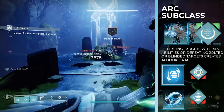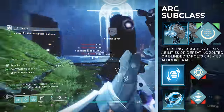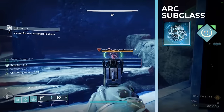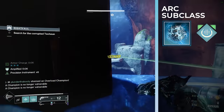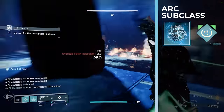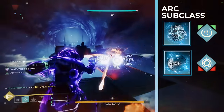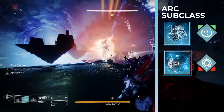The blinding from the grenade can stun unstoppable champions, and the jolt from the grenade can stun overload champions. The next fragment is spark of discharge: arc weapon final blows have a chance to create an ionic trace — basically every three kills on a red bar enemy spawns a guaranteed ionic trace. Combining that with defeating blinded and jolted targets means you will be getting an incredible number of ionic traces. The third fragment is spark of beacons: while amplified, your arc special weapon final blows create a blinding explosion. This is a second way to blind enemies, and we pair it with a very strong arc special weapon.